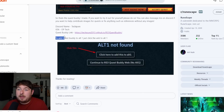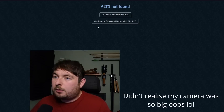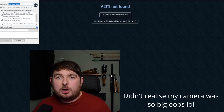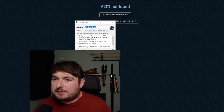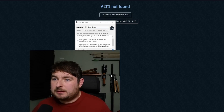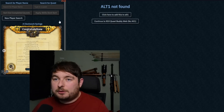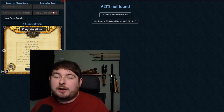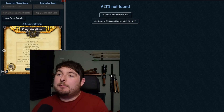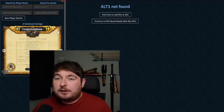To add Quest Buddy to Alt1, just click 'Add to Alt1' — it was actually that simple. So I'm going to click it here, and because I have Alt1 open, I can just press 'Open RuneApps.' It's going to say 'Get Game State' — the app can request Alt1 information about the game: XP counters and so on. I just have to give it permissions. The fact that I can put it in Alt1 makes me feel a lot better.